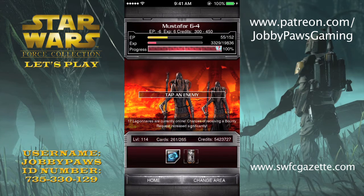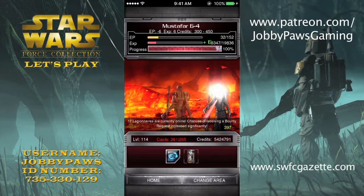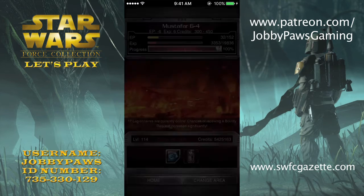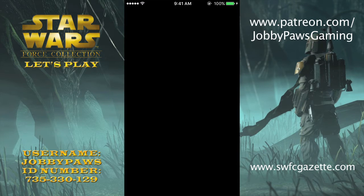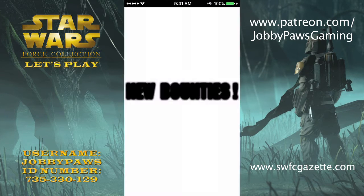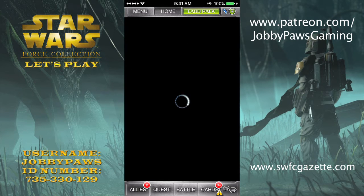I think you get like a 10 EP boost every time you enter a map, so sometimes you can actually gain EP if you complete the maps really quickly. I like getting all the containers because there have been so many times where I've walked the extra five steps and it's a gold container and I get a four-star card or something cool. I don't necessarily remember any big five-star pulls from this event, but that's all of my bounties.